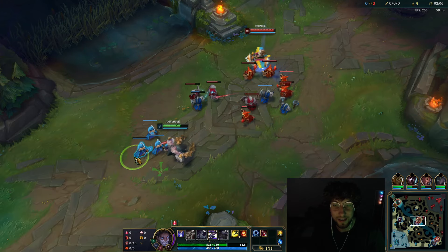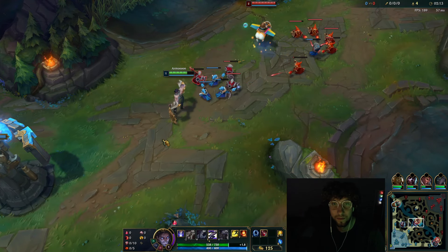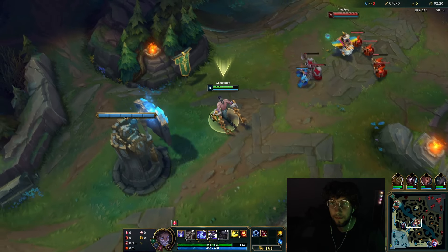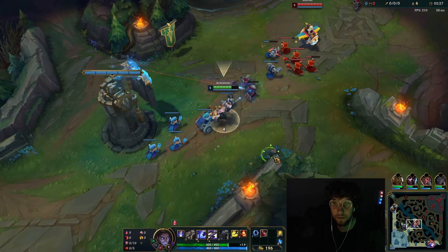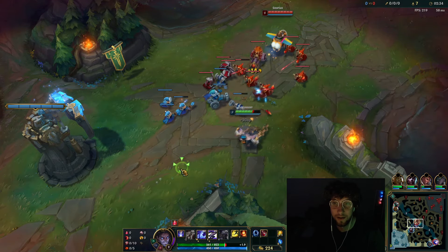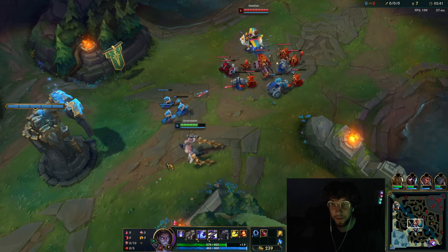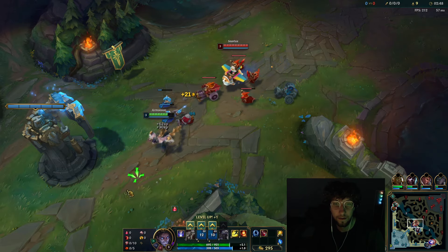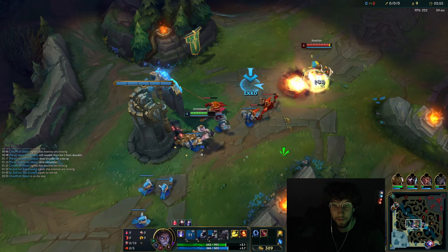Any ranged matchup sucks. He has TP though. I just got to play safe until I can do trades with him. I'm just going to let the wave crash. I definitely can't trade with him — the minions will probably do more damage to me than him. This sets up for a pretty good gank though. I'll have dash.